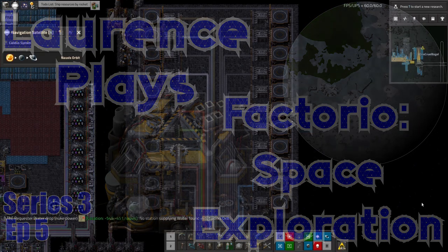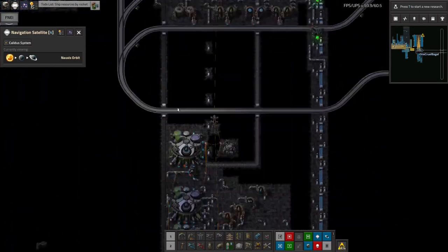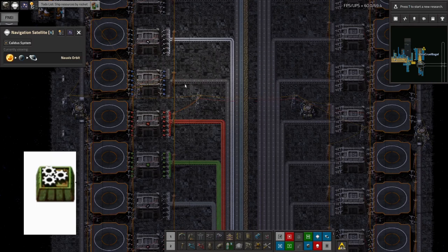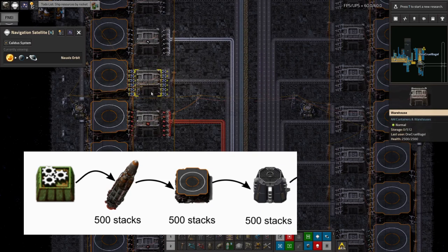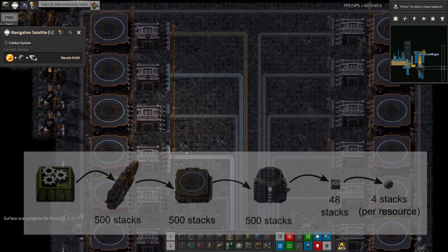Hello everyone and welcome back to Lawrence Place Factorio Space Exploration. Here's my space station that we were talking about in the last episode. As you can see the various different things in it are now starting to fill up. We had the coal, iron and copper before. Now we've got steel, green circuits, red circuits. Blue circuits aren't being made quickly enough down on Norvis. I'm aware I'm going to build up quite big buffers here that I'll get through fairly slowly, so there's a massive drain on whatever's producing the stuff to fill up the rocket and then the warehouse in orbit.